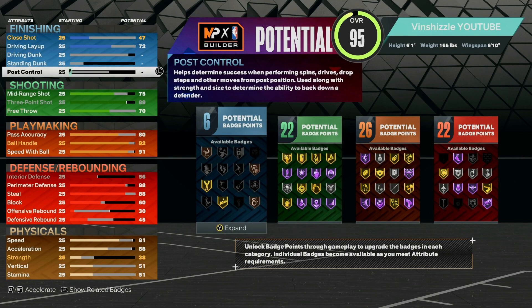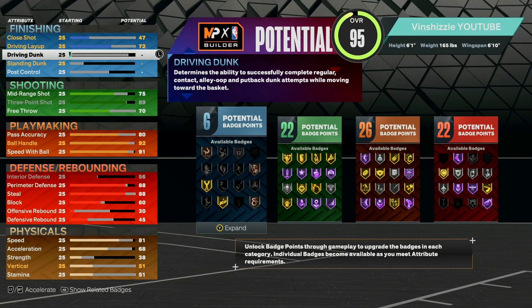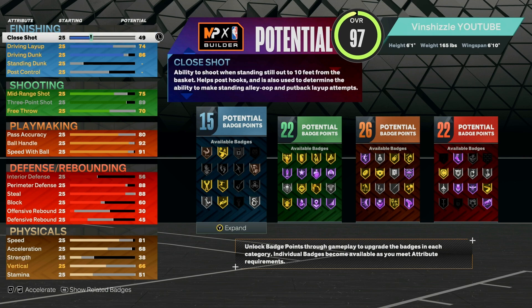Moving on to finishing: we are not going to touch post control or standing dunk. For driving dunk, we are going to go to an 86 — that gives us gold limitless takeoff, all our most standard contact dunks, alley-oop contact dunks, and the most basic contact dunks. For the driving layup, you want to put that to a 74 to get an extra badge point. And for close shot, you are going to want to go to a 79, which gives you 19 finishing badges.